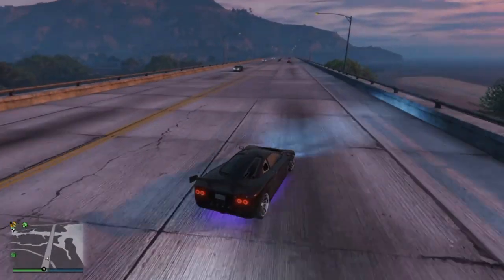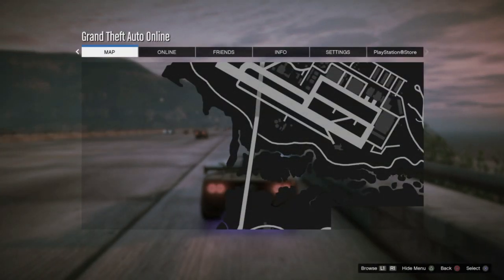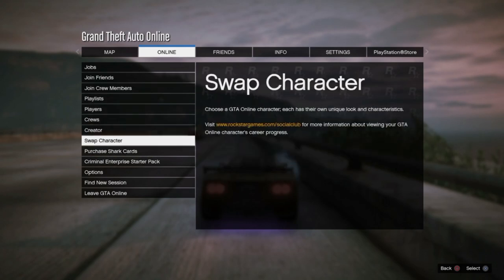To start off, you just want to go ahead and go over to the options, then go to online, and then go down to swap character.